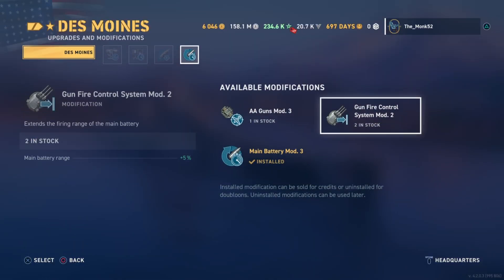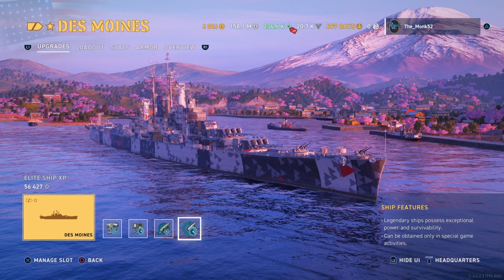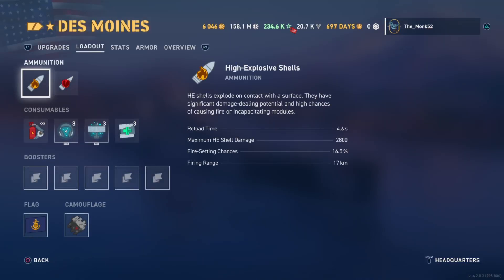It's okay as it is. The main battery mod is what I recommend, but you could run the range mod. The shells do get floaty at higher ranges and lose velocity, so I think main battery mod is definitely what you're going to do — improve that DPM.